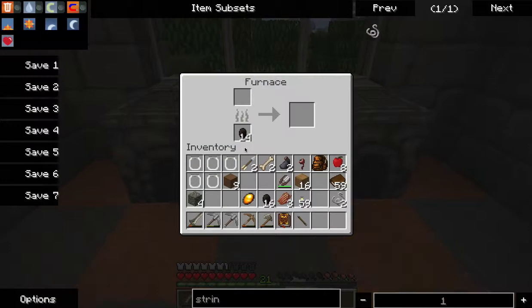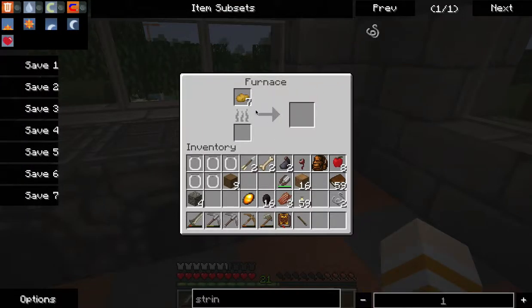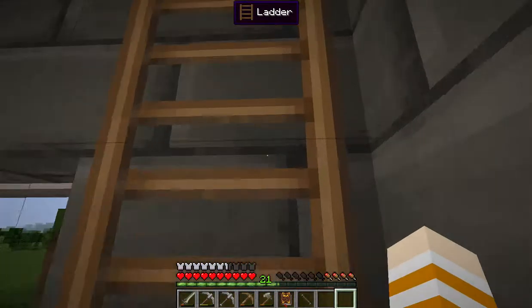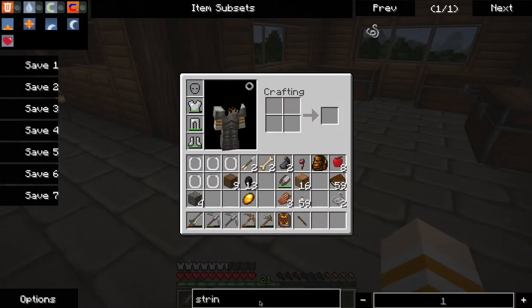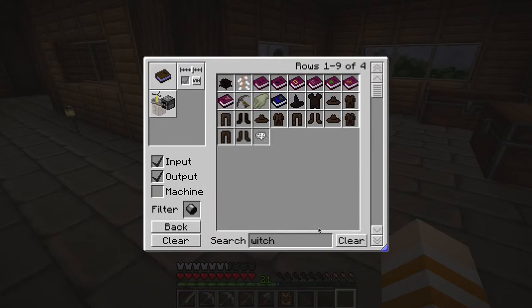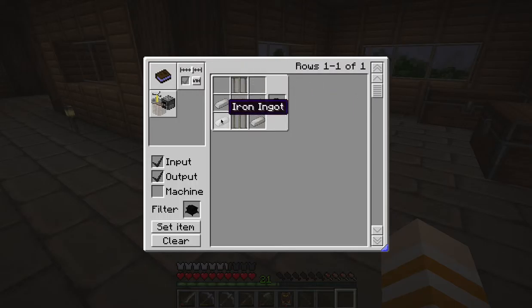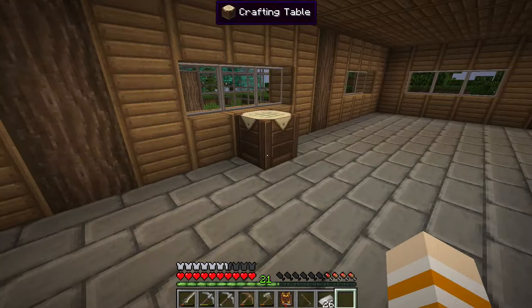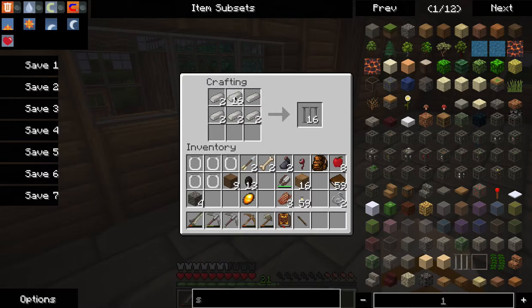Thaumcraft does take a lot of work - it's kind of complicated but once you understand everything it's like a piece of cake. As for why I have orange and gray - orange is my favorite color and gray is for Gray from Fairy Tail. I love anime! The potatoes didn't bake - that's just awesome. We're going to make a witch's oven now. Let's use the craft guide - it takes iron ingots and iron bars.